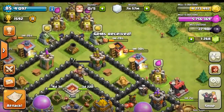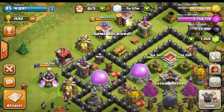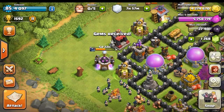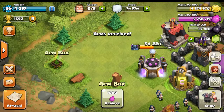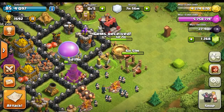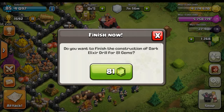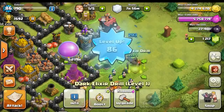Alright, you guys, so we have $10 worth of gems right here, and that's going to give us 1,268 gems. One more gem and we could have had 1,269 — obviously a very, very good number. Well, let's start off with clearing up... Never mind! I totally forgot that we had to finish up some of these upgrades, so let's go ahead and finish that really quick. What the fuck am I talking about? Anyways, let's finish that up.